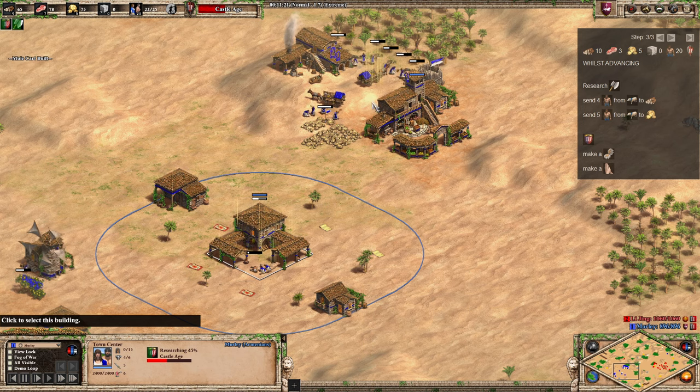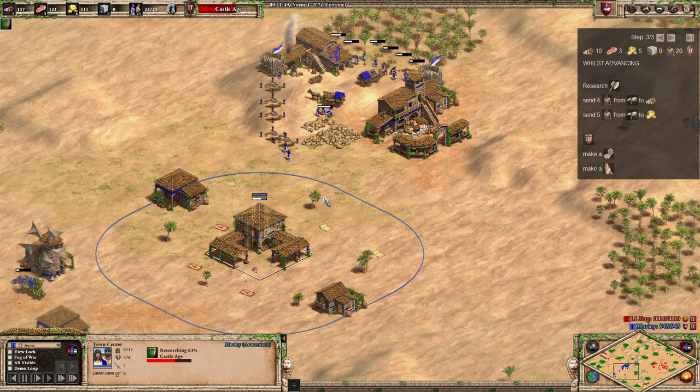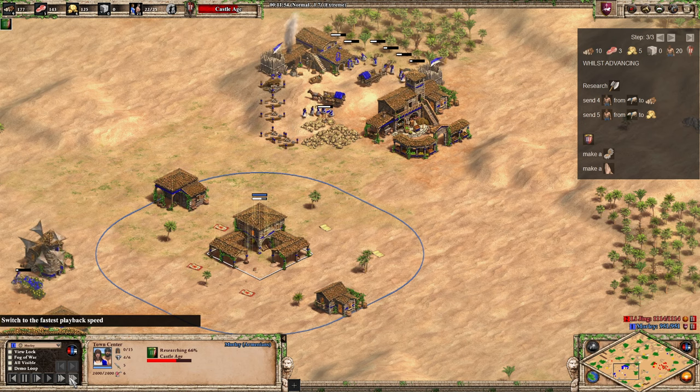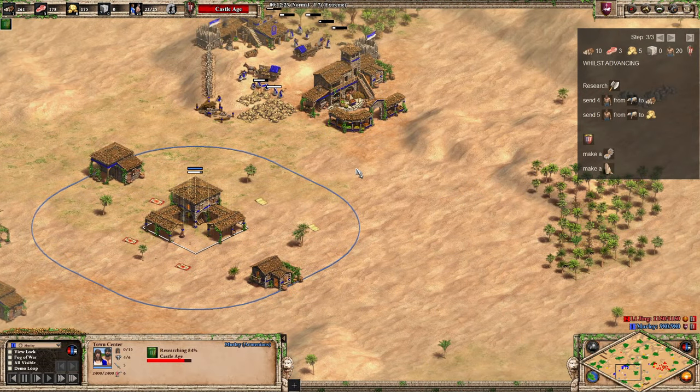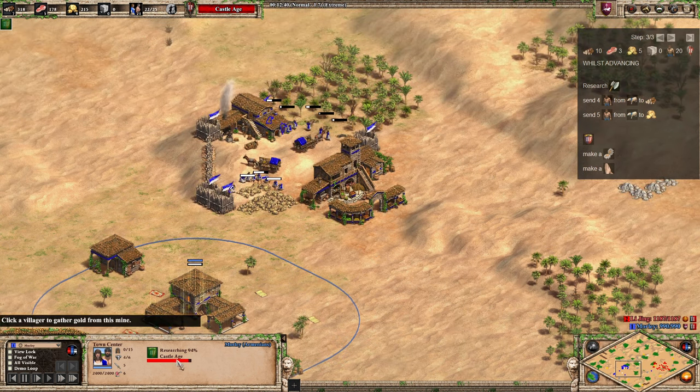As soon as you hit Castle Age, ideally place your Fortified Church near your main economy — near your gold — to give some protection. The Siege Workshop can go wherever it needs to. You probably don't need that many Scorpions before going forward, because Scorpions wreck Feudal Age armies. The main problem is keeping them protected if your opponent goes full aggressive scouts play.